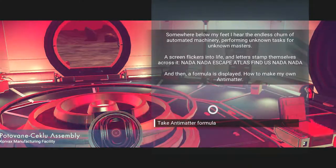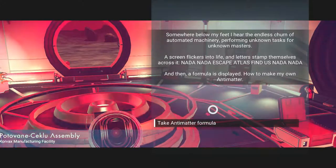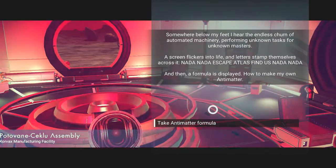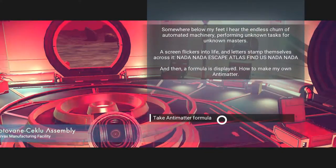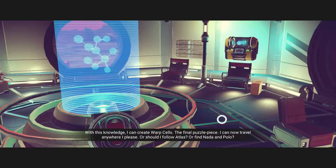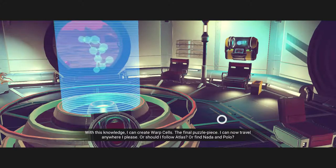There's someone below my feet. I hear the end of this churn of automated machinery for an unknown task for unknown matters. A screen flickers into life and letters stamp themselves across it: Nada, nada, escape, Atlas, find us, nada, nada. And then a formula is displayed - how to make my own antimatter. So we will take this antimatter formula. For this knowledge I can create warp cells - the final puzzle piece. I can now travel anywhere I please, or should I follow Atlas?